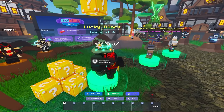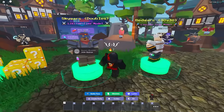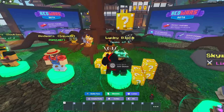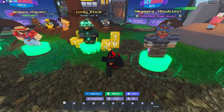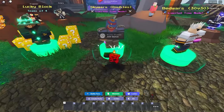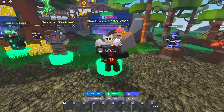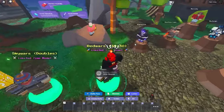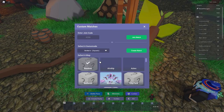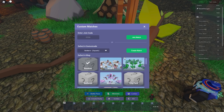These are the current limited time modes, or LTMs. Lucky Blocks looks like it may have become permanent — it's a crazy mode where you break blocks around the map with your pickaxe and get random items, kind of like Mario Kart. Skywars is basically a bedless version of the game. Then there's 30v30 — two teams of 30. I'm going to jump into a custom real quick so I can show you how to play without the stress of people chasing me around the map.